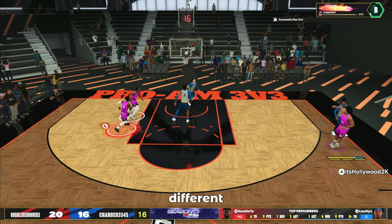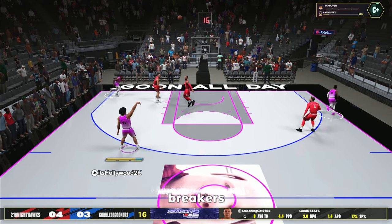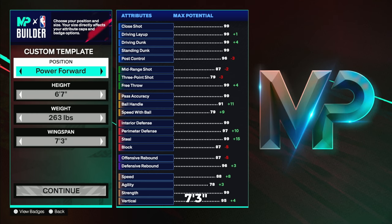I'm going to show you guys a couple different variations for poppers if you guys don't have your cap breakers at the end of the video. We are going to go with power forward, six foot seven, 263 pounds with a seven foot three wingspan.